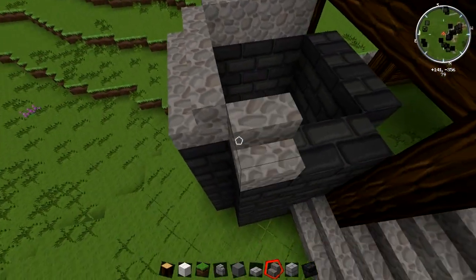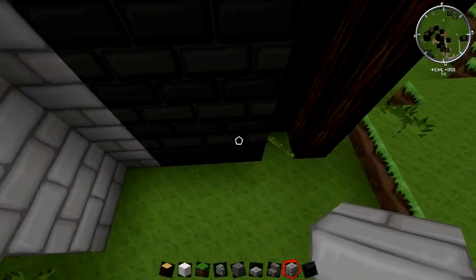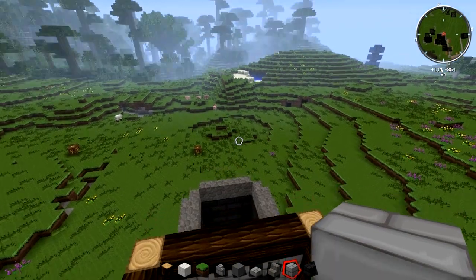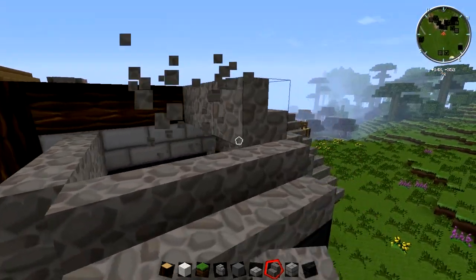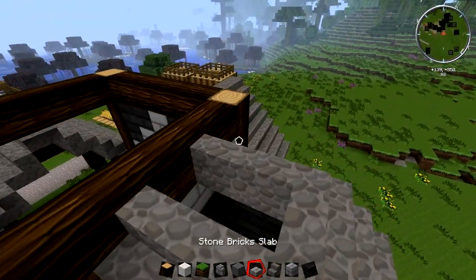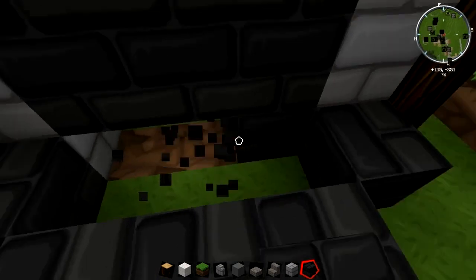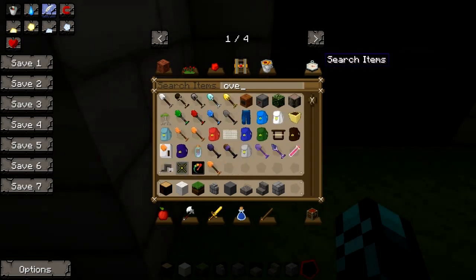Yeah, that should be about right — let's go a few more blocks high. Let's go right here. We'll put stone all the way up and all the way at the top and around. We'll go around this way. Yeah, that looks like a decent smeltery, but we can't throw anything in it, so let's build something like this.